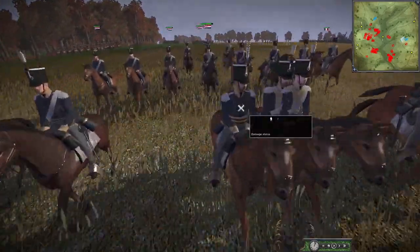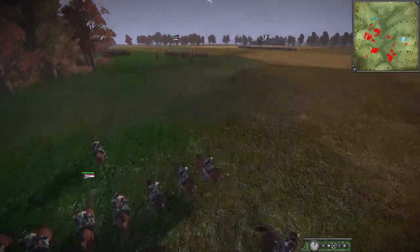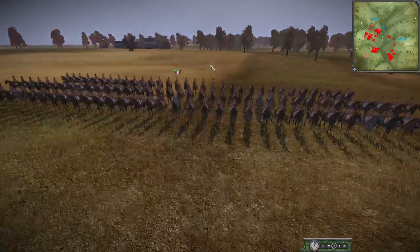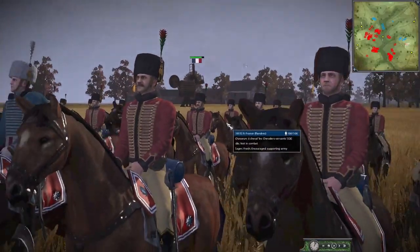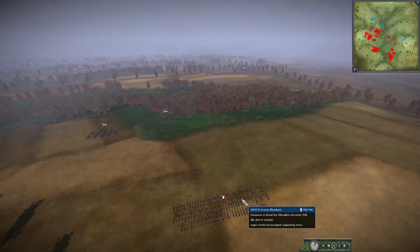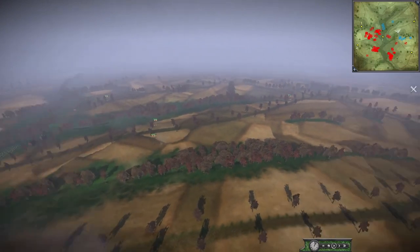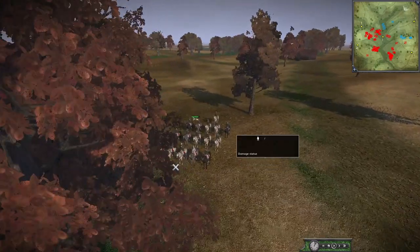We've also got the Netherlands campaign here for Britain, so it's like 1815, another nine-pointer. Pretty strong. We've got a little scout cavalry unit, some allied lances here as well. And look at that - they brought the elite Chevalier Servant unit here. This is a very, very beautiful looking unit - 106 men in a unit. That is nasty. We've also got the Imperial Dragoons here as well. One of the Austrian campaigns - I think this is like 1813 or something - and then like the 1806 or 1805 combo, plus Russia.